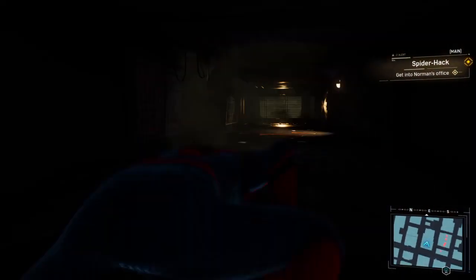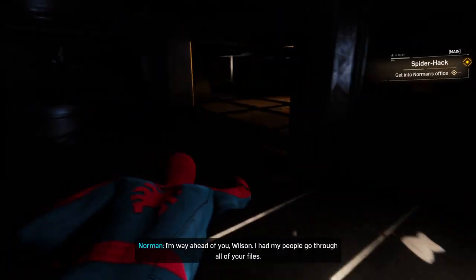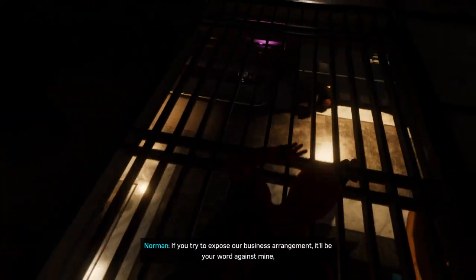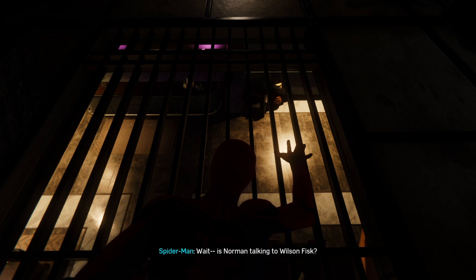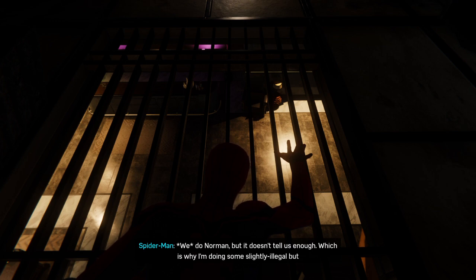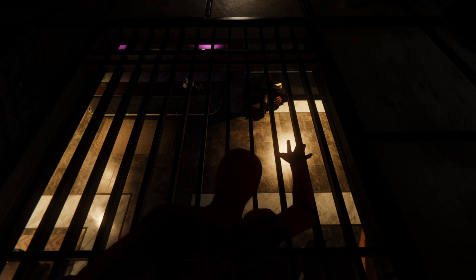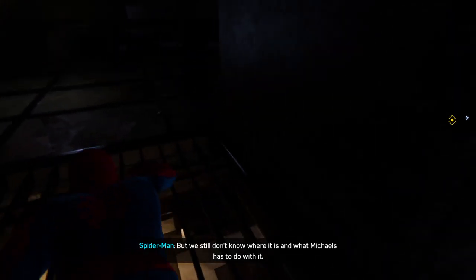Exterior sweep negative. Should we go on lockdown? Hold on, switching to a secure line. I'm way ahead of you, Wilson. I had my people go through all your files. If you try to expose our business arrangement, it'll be your word against mine, and I'm not the one behind bars right now. Wait — is Norman talking to Wilson Fisk? The Neo statue from the auction house — they must be talking about that file MJ found. Who has the file? We do, Norman. But it doesn't tell us enough, which is why I'm doing some slightly illegal but morally acceptable B&E right now. We know you and Fisk built a secret Devil's Breath lab, but we still don't know where it is and what Michaels has to do with it.